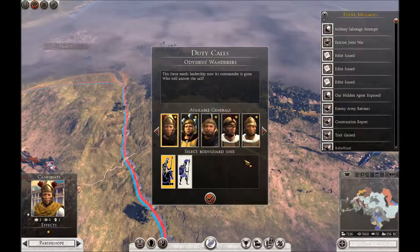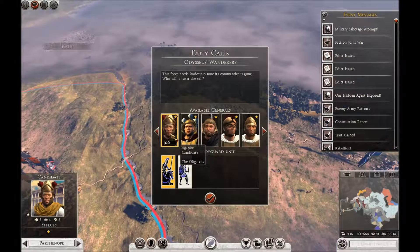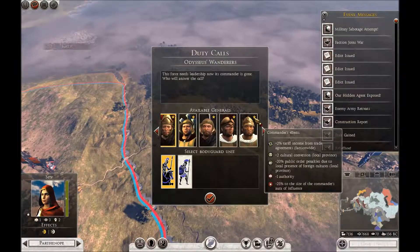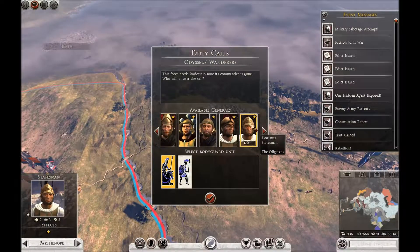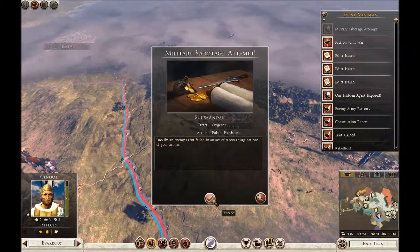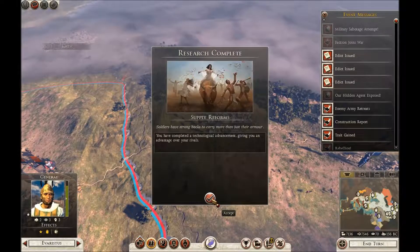Someone's died, obviously. Oligarchs — I'm the oligarchs, aren't I. They're all oligarchs — that's weird. Let's see who's the best. It doesn't tell me where Odysseus' wonders are. Rebellion in Articola — we knew that. And in Capissa — we knew that.